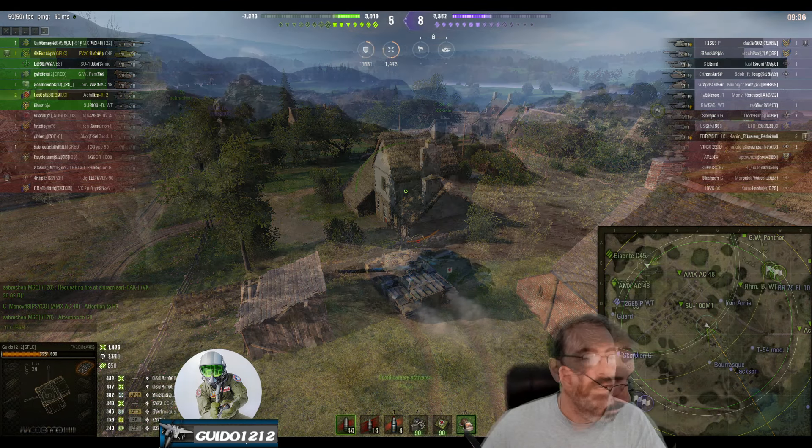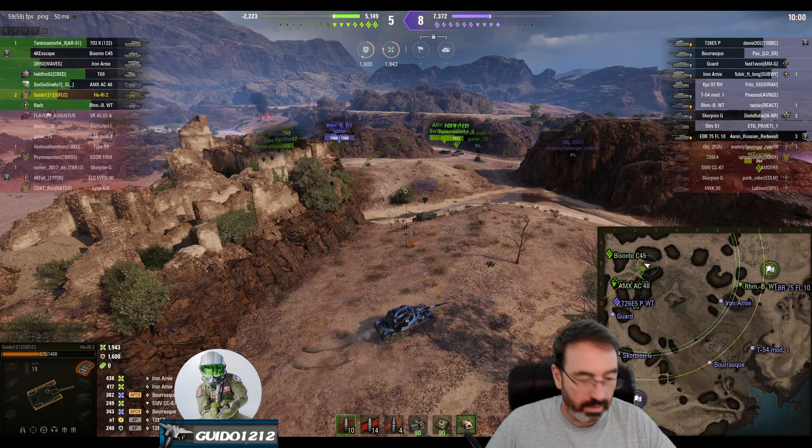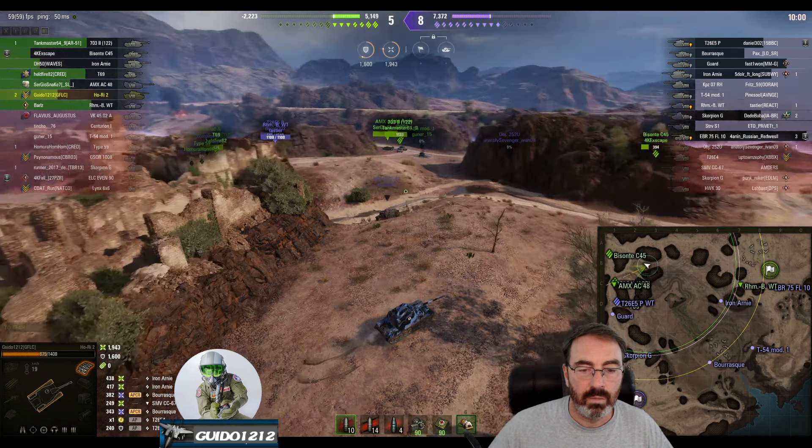Here's another good example. We're on El Haluf, which is infamous for this kind of thing. We've come to the heavy brawl and we've won-ish — we've pushed them back — but the problem is they've got a Scorpion G, they still have several tanks down here, and we have guys trying to poke corners. Meanwhile, if you look back at the cap, there's an Iron Arnie, a Mod 1, a Burr, and an EBR 75 FL10 against an RHM. So there's just no reason for us to continue to push.